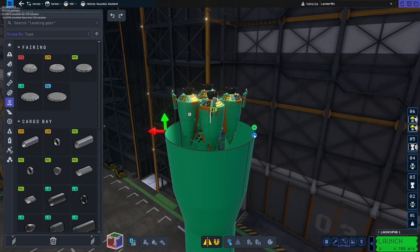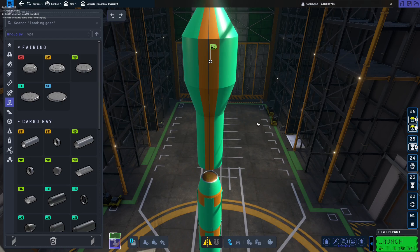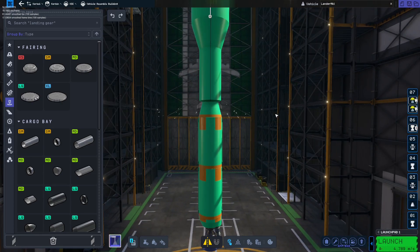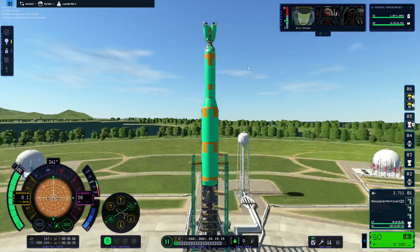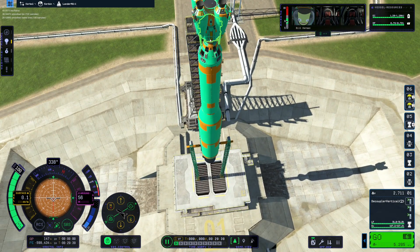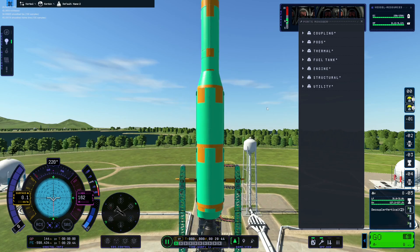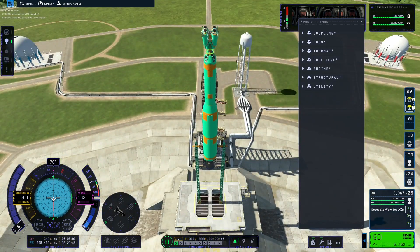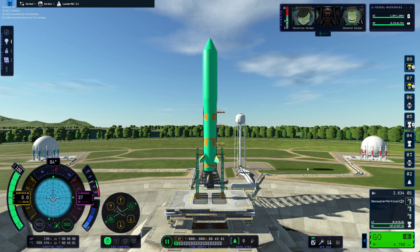I think we need to go even wider - everyone loves a slight bulge. We're good. We are experimenting to see what will happen to these struts if I undock. Oh, the struts disappeared! All right, we're good. Three, two, one.